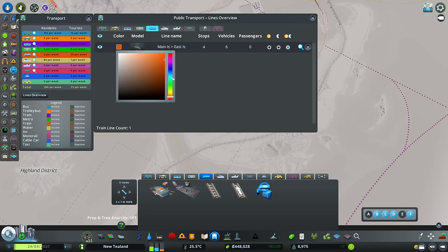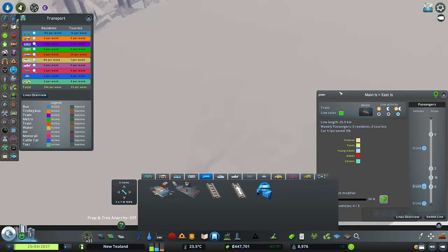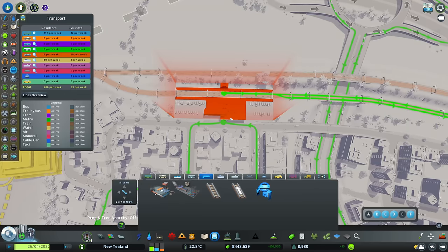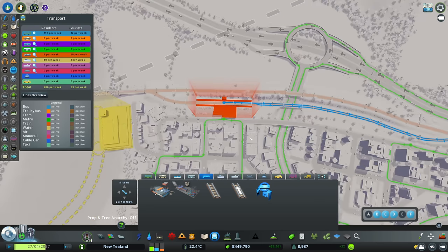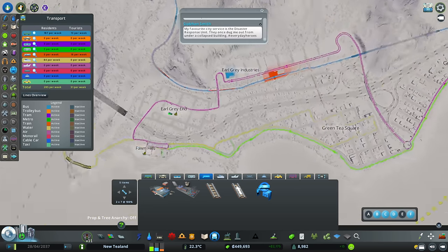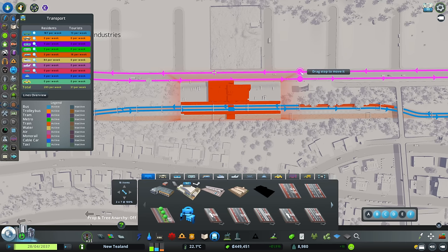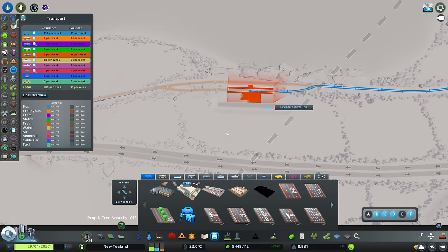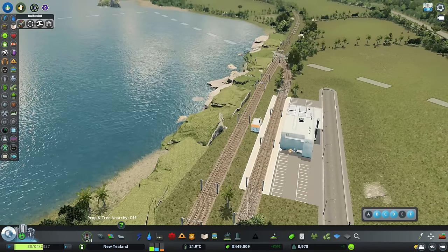Let's call it 'Main Island to East Island Line' - there we go. We're going to change the color to a nice green - why not. How many vehicles? Six is far too many - I think three is going to be absolutely plenty. Already people queuing up over here which is great. We have a bus stop right outside which is fantastic. I'm going to change that train line to a slightly different color - let's go blue. We've got a bus line right outside our train, and bus stops right outside our train depot - we can move those even closer.